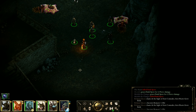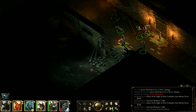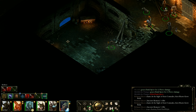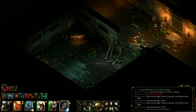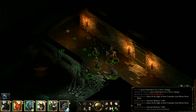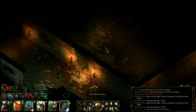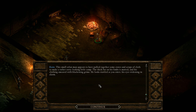Continuing deeper - a door into what looks like the same area. Found a base level morning star. Shade scouts ahead and discovers Eorn - the man we've been looking for. He's a small Orlan man who has pulled together crates and scraps of cloth into a sorry-looking little camp. His thick fur is matted and his clothing smeared with blackening grime. He looks startled as she enters.